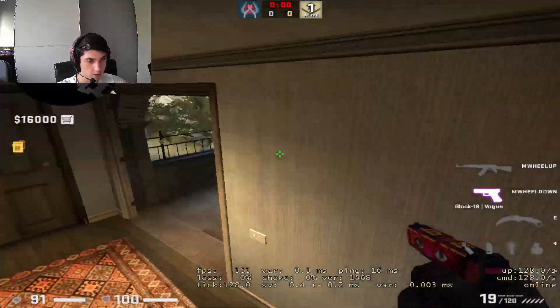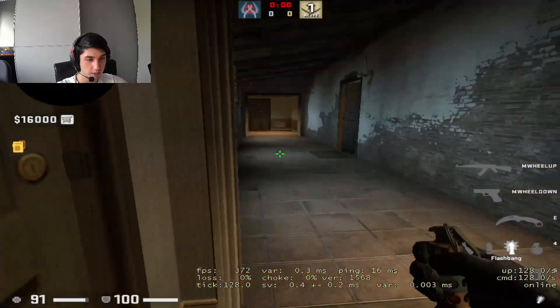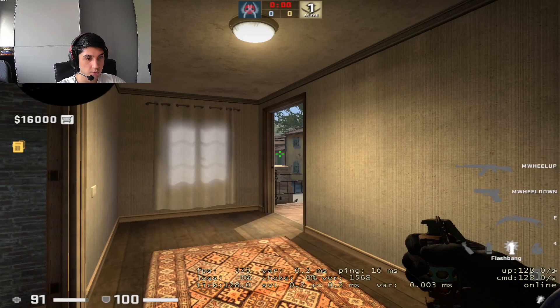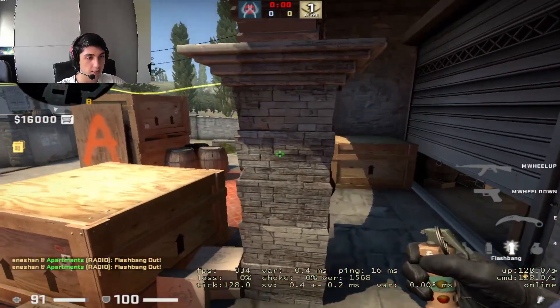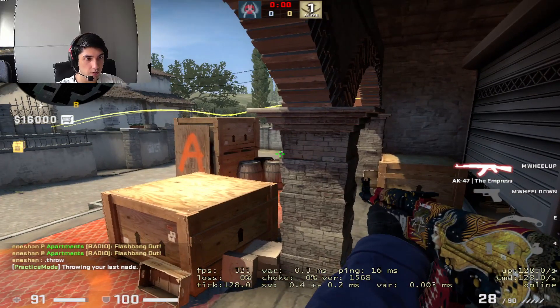But it does miss a couple of angles on side, so that's why you have an ass player throw flashes like this. The way you throw this one — the behind-the-default-box flash — is to come hug this wall here. Don't aim at the top of this window, but just slightly below so you don't flash yourself, and release it like that. It'll land behind the box and make sure some of these angles that might not get flashed by the short flash get flashed.